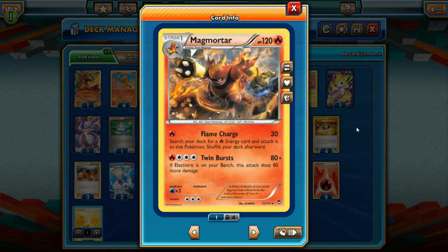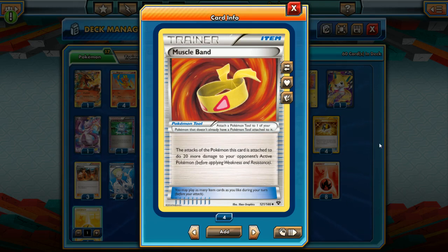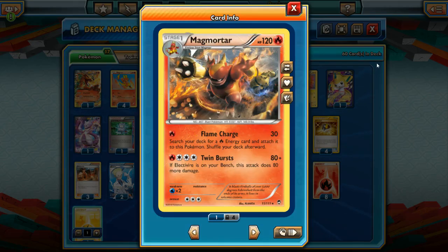Now we've got something to work with. With Electivire on your bench, you are now doing 160 damage. That falls short of knocking out those big Pokemon EX, so we're going to run three Muscle Band as well. 160 plus 20 is 180 damage, and that will knock out pretty much every Pokemon EX outside of those pesky Mega Evolutions.